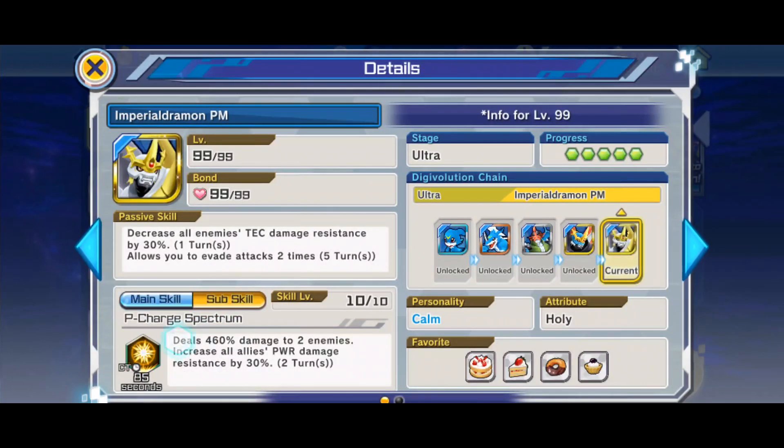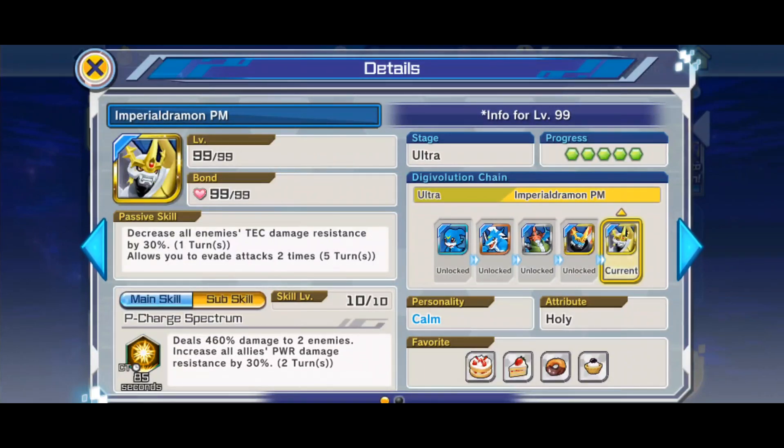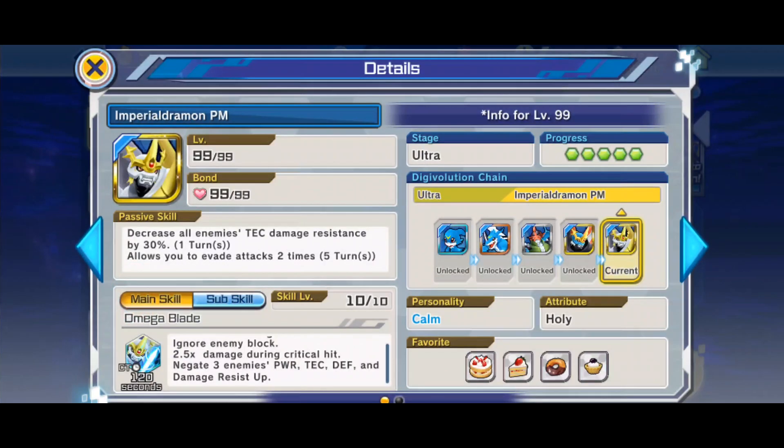He has power resistance and he heals allies, so it's a healthy range — not broken on its own, but it's a passive and his main skill are broken enough. I can't emphasize this enough — I know there might be someone out there thinking of skipping, but that's why this video is being made. You guys have to summon for this banner.